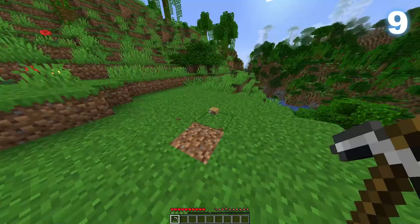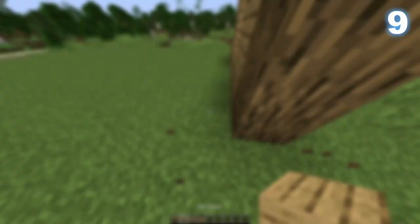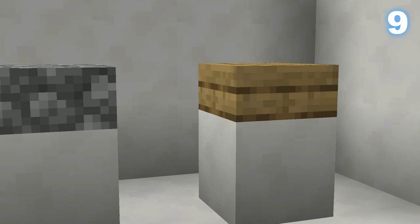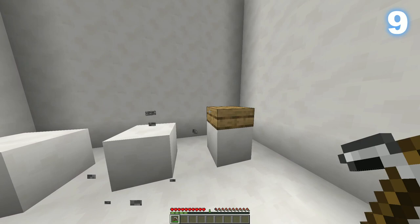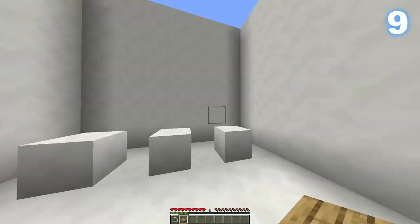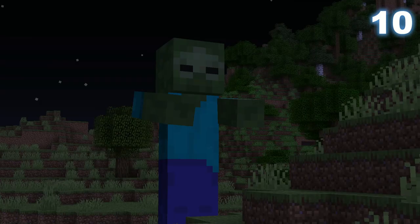Wooden slabs used to behave like stone slabs. Back in beta 1.3, three slab types were added: sandstone, cobblestone, and wooden slabs. However, due to the way this was coded, wooden slabs had the same properties as the others, meaning they could only be mined with a pickaxe. This was later fixed, but if you had a world from beta 1.3, those wooden slabs are now called petrified oak slabs and can be found in the creative menu.